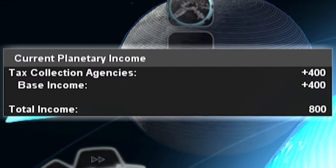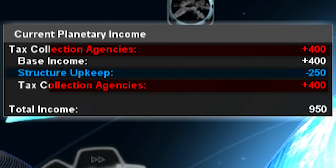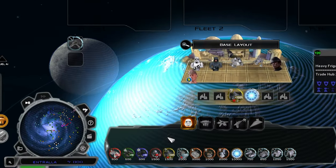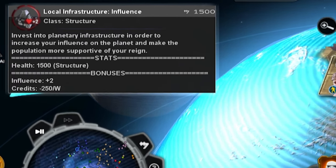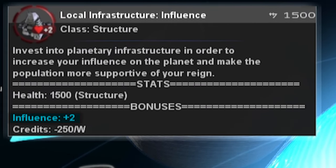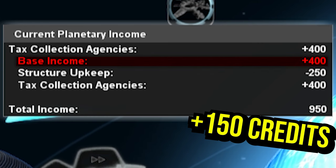For high-income planets like Entrala, it's worthwhile to invest in influence so you can tax to your maximum potential. Influence structures symbolize infrastructure projects on the planet and will increase your influence by two. This building will cost you 250 credits per week, so it only makes sense to build on planets with above 250 base income. That way, you gain more in taxes than you spend on upkeep.